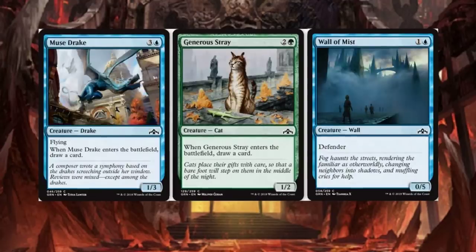Muse Drake is a 4-drop — when it enters the battlefield, draw a card. It has flying. Generous Stray yet again. Wall of Mist with Defender — another reprint, just printed. It's a 0/5.